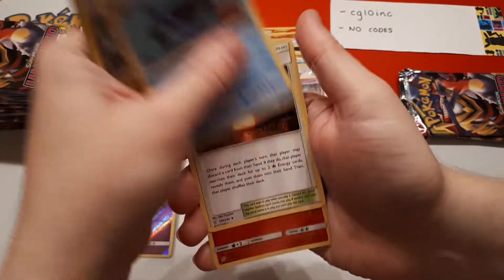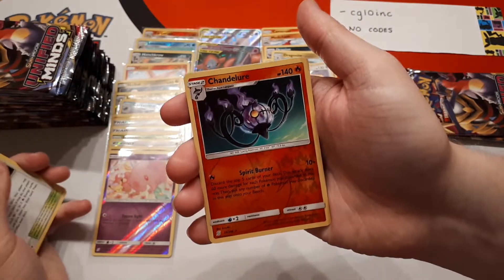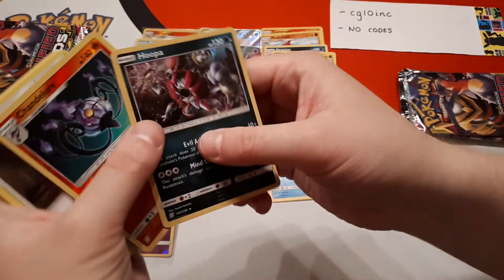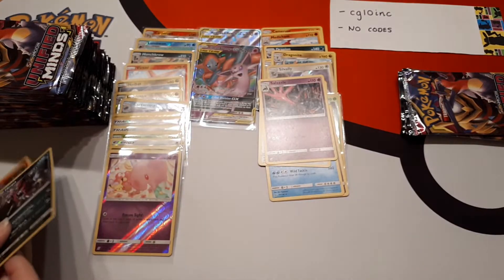Dragonair, Tortuga, Giant Hearth is the reverse, Chandelure, and the rare is a Hoopa — and that is a holo rare.